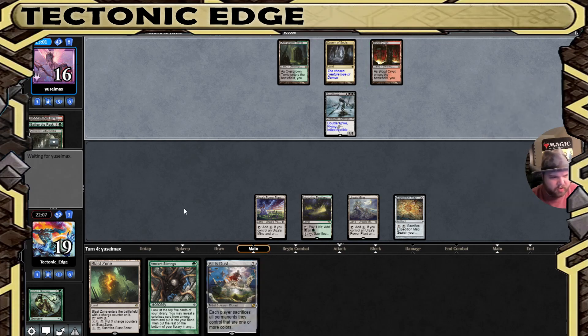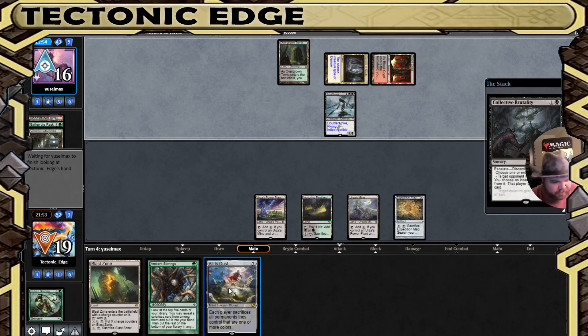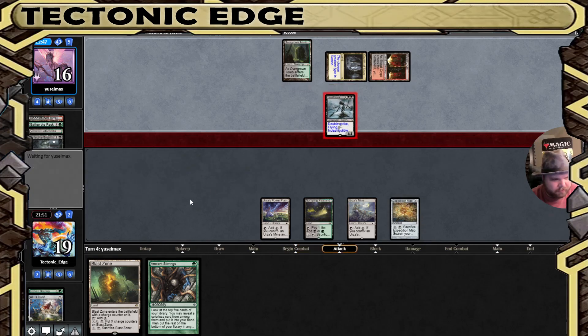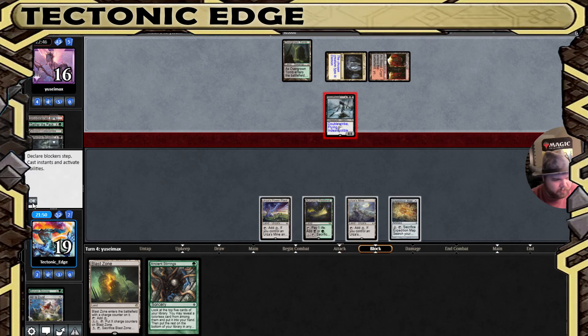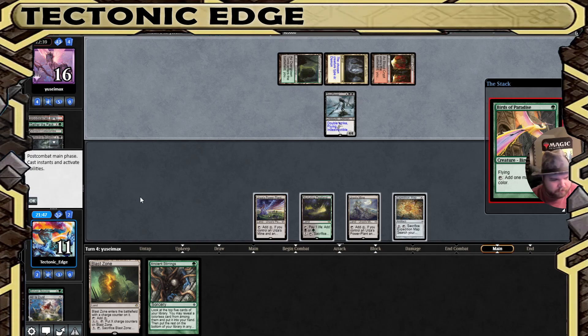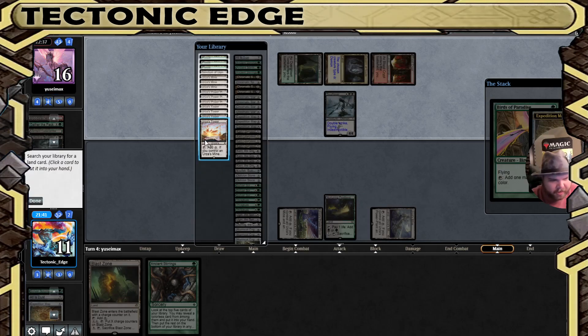If we get Tron, we get the All is Dust — that should buy us time, provided they don't have a red source. They're going to definitely take the All is Dust. We still have the Ancient Stirrings to find something. We take eight here. Might as well crack the Expedition Map. Grab the Tower. I'm glad I used the Sylvan Scrying early, because they could have taken that if we'd gone for the Expedition Map. Then we would have been down to top decks. We at least have some options here.